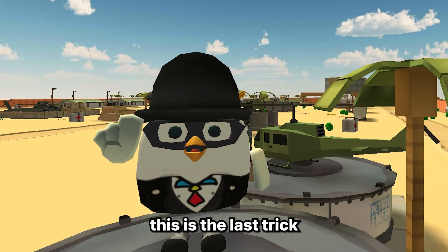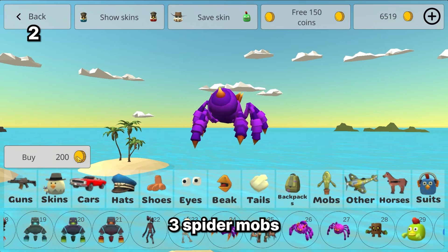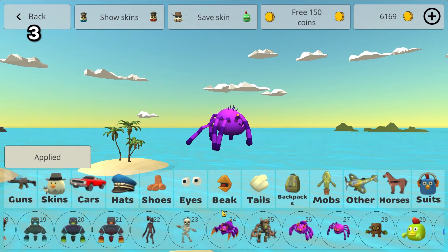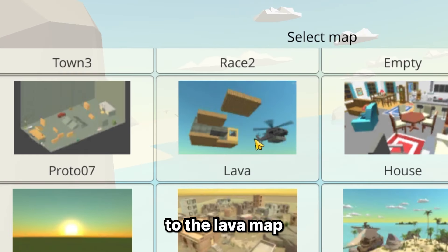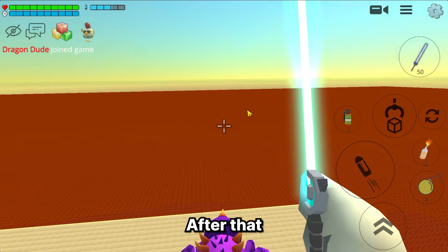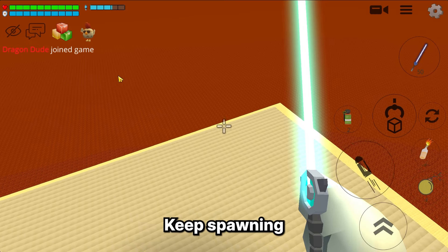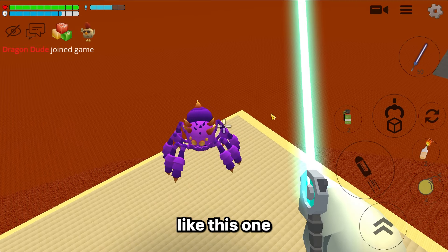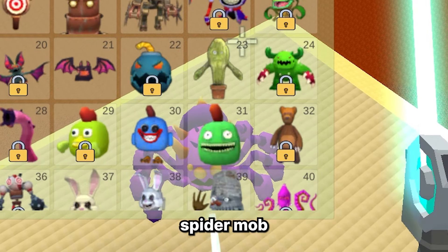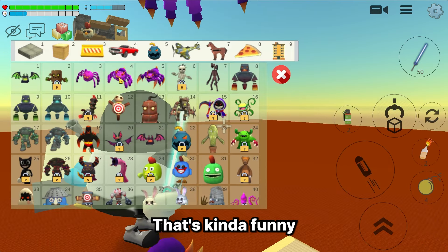All right guys, this is the last trick or glitch in this video. First you need three spider mobs, and then go to the lava map and fly a little bit into the sky. After that, just spawn the spider mobs and keep spawning until you get a flying spider mob like this one. Voila — you got a flying spider mob, and you can even stand on his head lol, that's kind of funny.